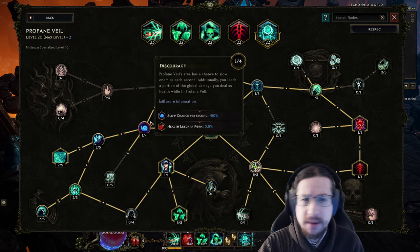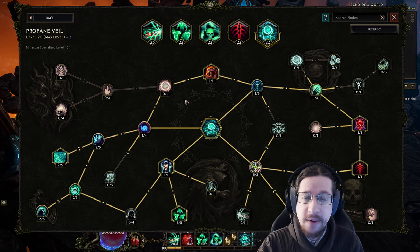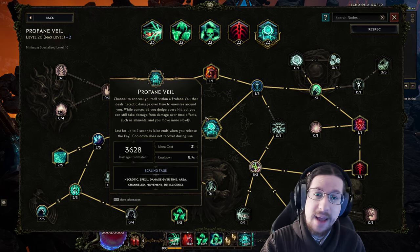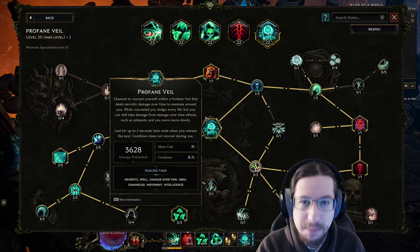I don't have a list of which boss abilities pierce Profane Veil, but luckily Tunk Lab does if you want to sort through all the things bosses do. I prefer the much simpler method of: does it kill me or does it not kill me? Because if it kills me, then it goes through Profane Veil, and if it doesn't kill me, I'm totally fine to stand in it more.